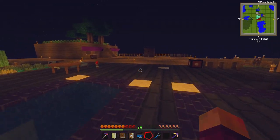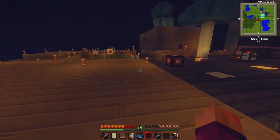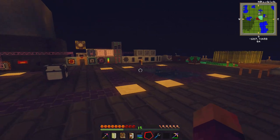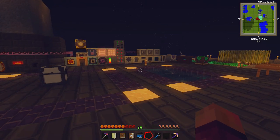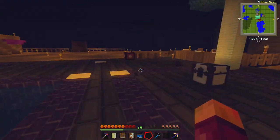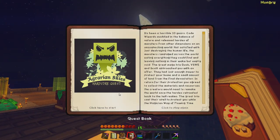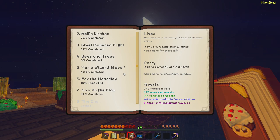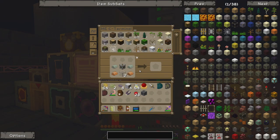Hello everyone and welcome back to Gaming on Caffeine. My name is Isaac and we're back playing Agrarian Skies, episode 48. What I want to do today is set up a big reactor. This is something we kind of started a couple of episodes back but got sidetracked, so we're coming back around to it. Getting a big reactor set up will give us a nice amount of power and set us up for some of the bigger quests we didn't quite have enough power to do yet.